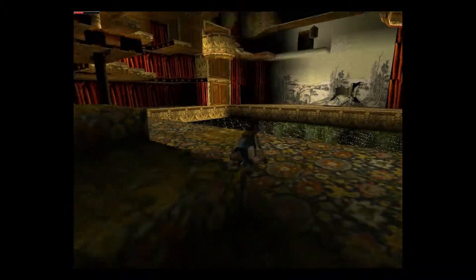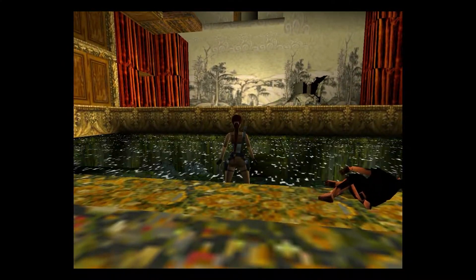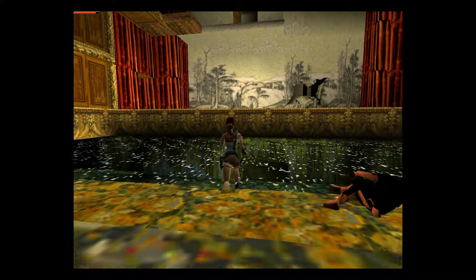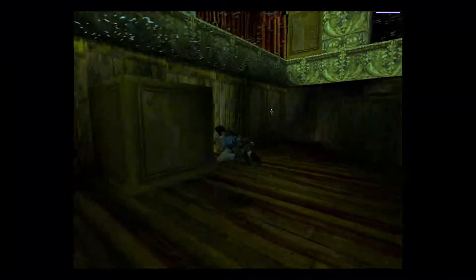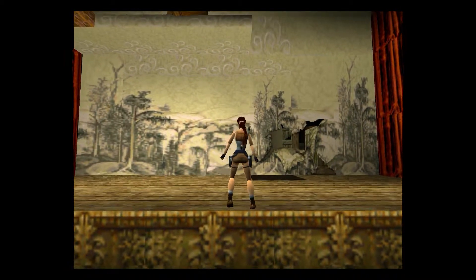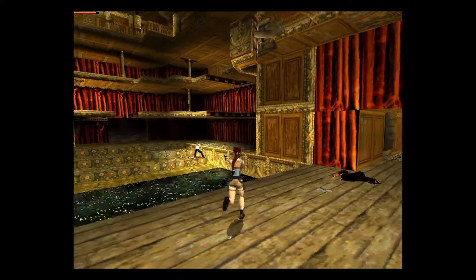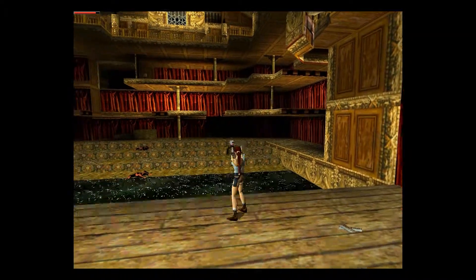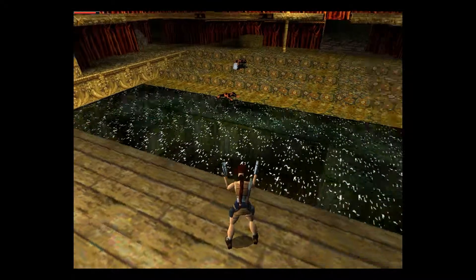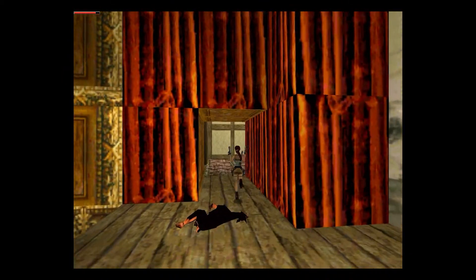I guess we now have to explore the rooms behind the stage. We're very low on medipacks but it's better to stay healthy. There are enemies here — so many guys coming from unexpected places. Okay, he's dead — did he drop a health pack? There's ammunition here at least, which is useful.